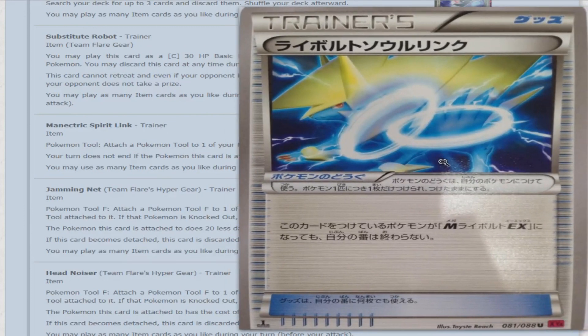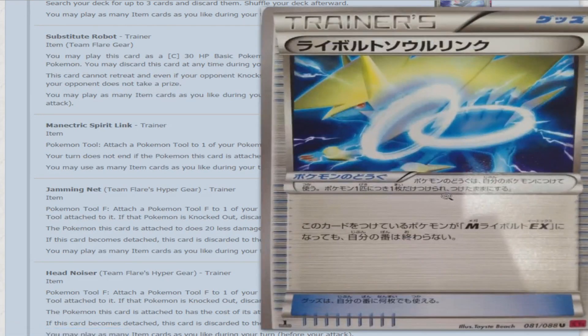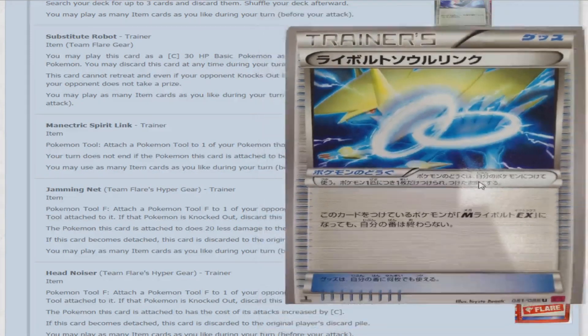The next card is straightforward — the Manectric Spirit Link tag. All you have to do is attach this to Manectric EX and evolve into Mega Manectric EX without losing your turn. That definitely makes Mega Evolutions worthwhile now. We just have to see if the other Mega Evolutions already out will get Spirit Link cards too. Now that we have Tool Retriever, we could pick this right back up and attach a different Tool card instead.